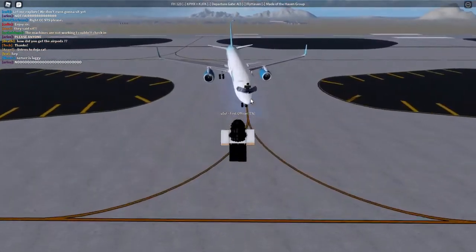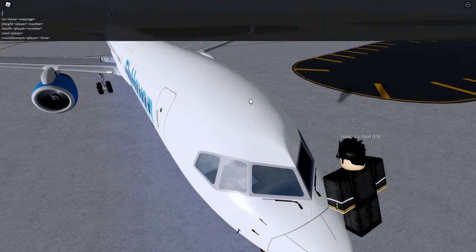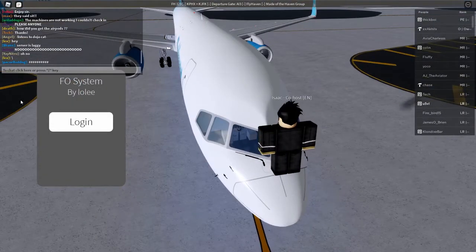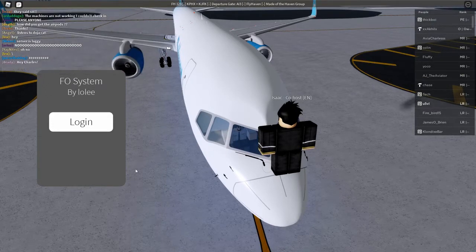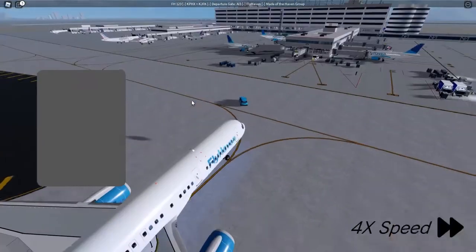Hi, my name is U5VL and today I'll be showing you what it's like to work as a first officer. We'll start the video after the plane is spawned in. Me and the captain will then taxi it to the gate whilst I turn on navigation lights and guide the captain into the gate alongside the ground crew.